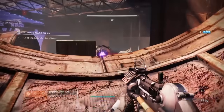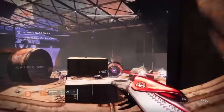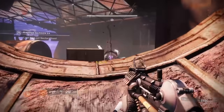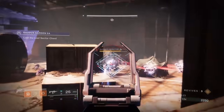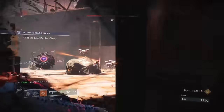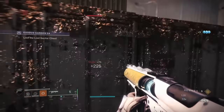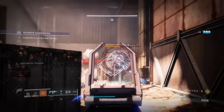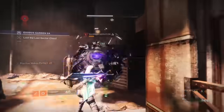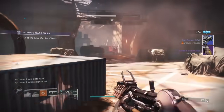Here's where it gets a little difficult. You're going to want to damage the Servitor enough so that his barrier comes up, then knock it down with your SMG and take out the Shanks. That helps so that you can easily make work of this champion without having to deal with all those Shanks, because they do a lot of damage when you're trying to take care of your champions. Then once you have that, go ahead and finish off your champion, and the next room opens up.